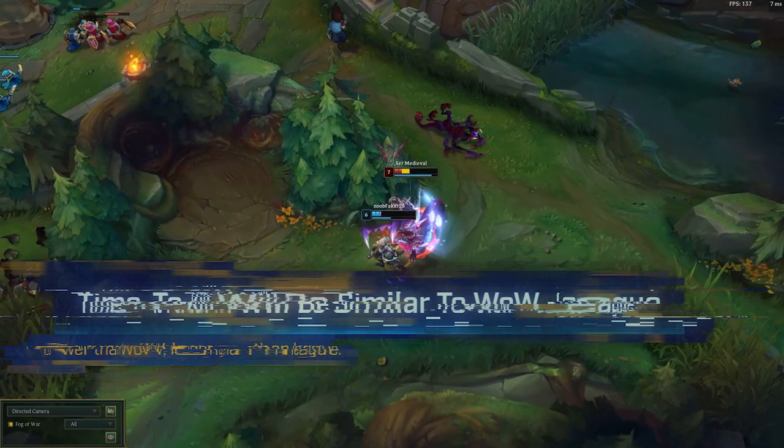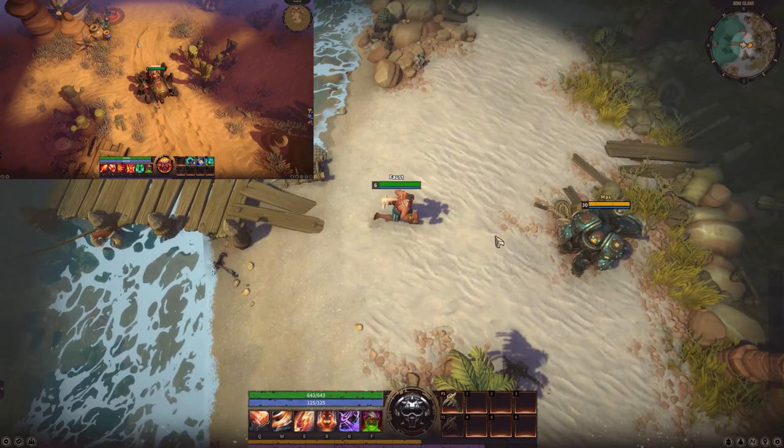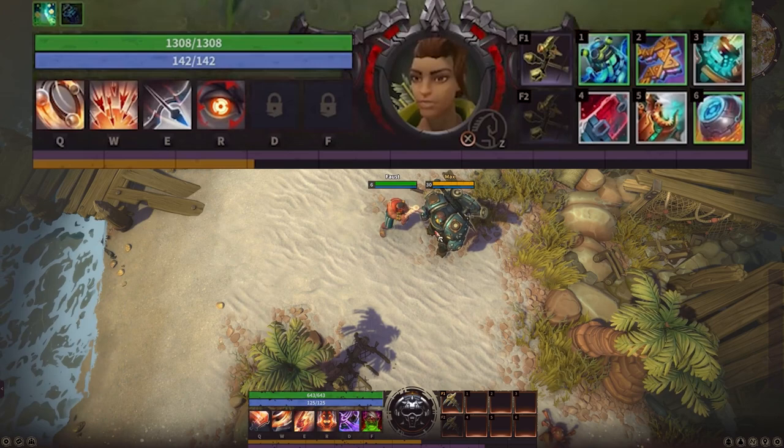As far as controls go, we will have a mount system, and mounts can be summoned with the Z key. Consumables or artifacts will be on our 1-6 bar, and we'll get access to items like vision wards and buff items. Jumping will be a thing in this game along with swimming.